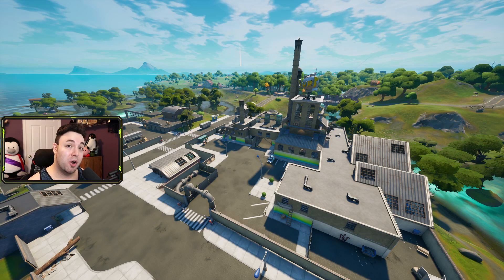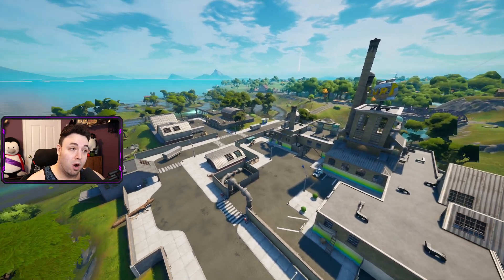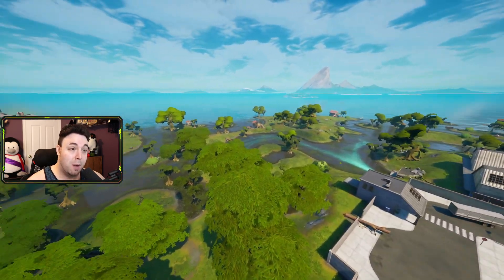All right, so here we are in-game at good old Slurpee Swamp. The challenge states to visit three different houses in Slurpee Swamp. A lot of people will just land here and go into different buildings, but these buildings are not the houses you are looking for. Rather, the houses you are looking for are on the outskirts of Slurpee Swamp itself.